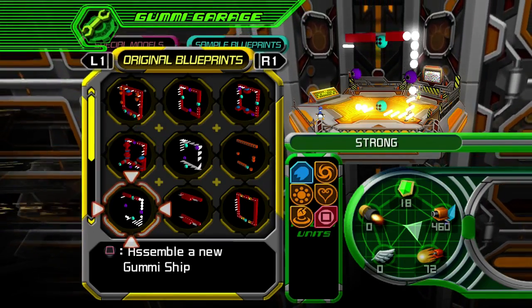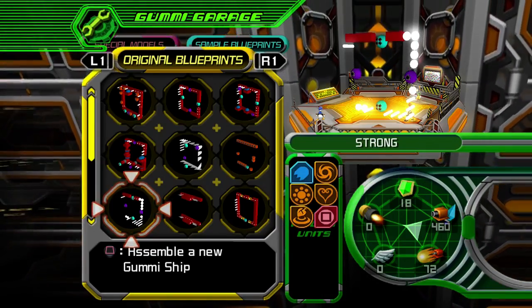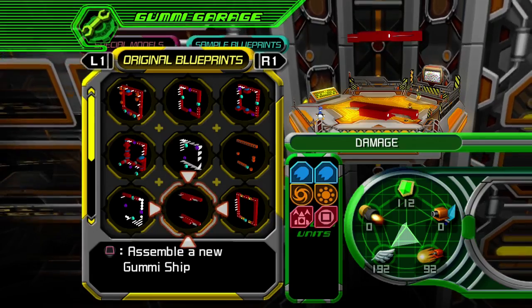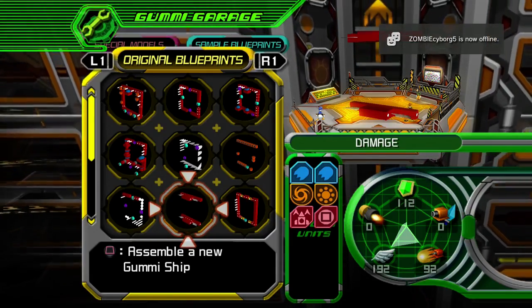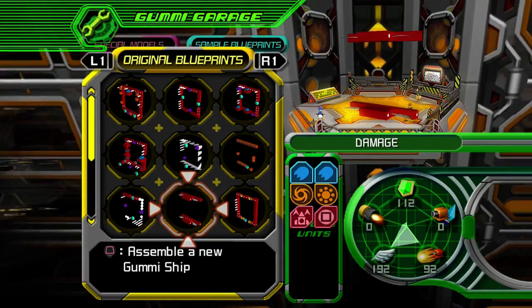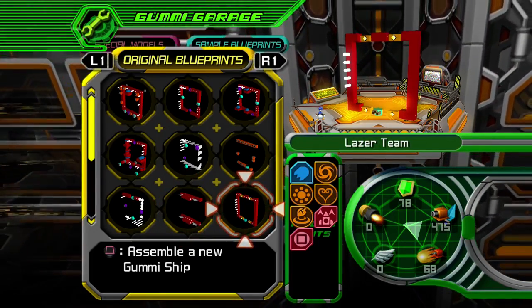This one was like a two-hit kill, so I called it 'strong,' naturally. Of course. This one I couldn't have any weapons on it, so I called it 'damage.' This one needed four lasers, so I called it 'laser team.'